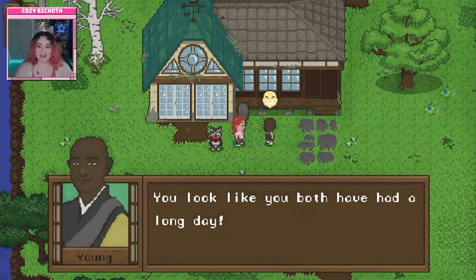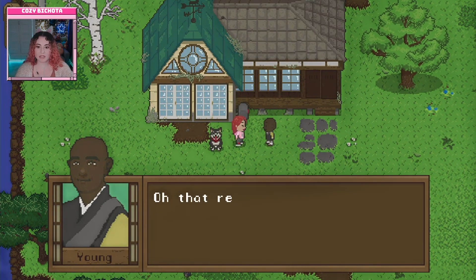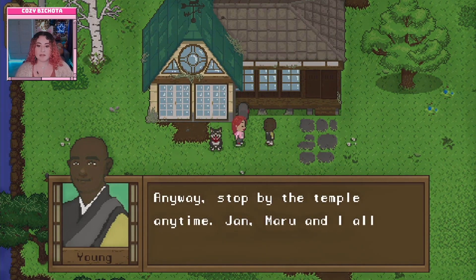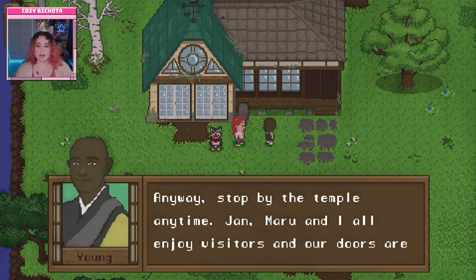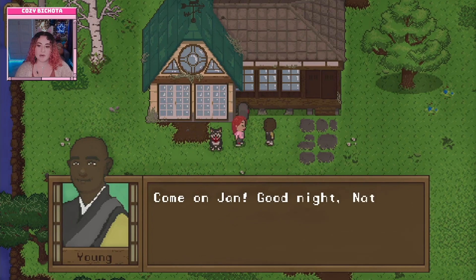Young arrives at the end of the town-meeting quest, remarking the player and Jan both look like they've had a long day. He hopes the first impression of Sol has been good. He reminds the player that Tiffa wanted them to pick up tea leaves tomorrow. Young invites the player to stop by the temple anytime, noting Jan, Maru, and himself enjoy visitors. He collects Jan and says good night.